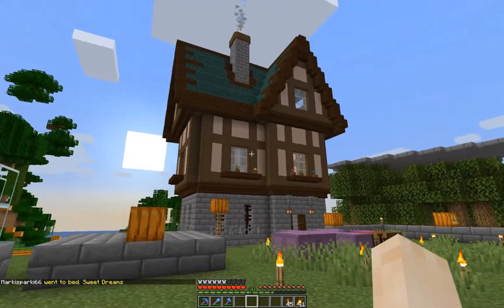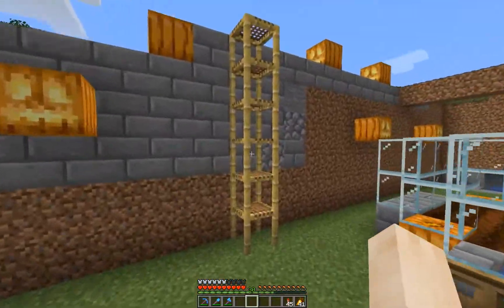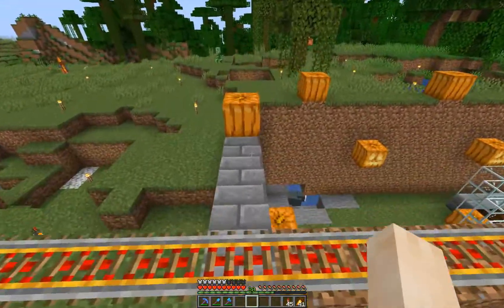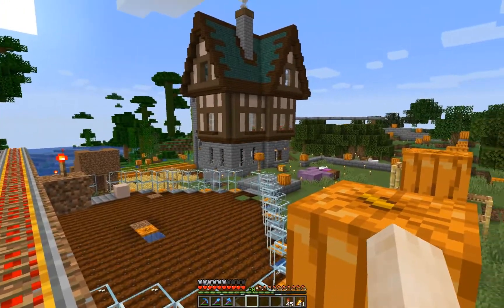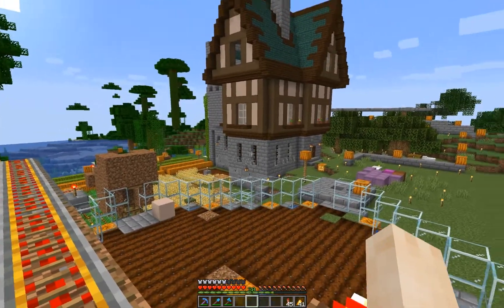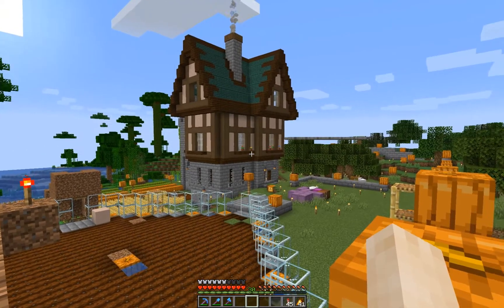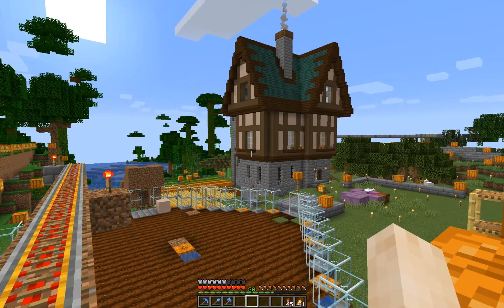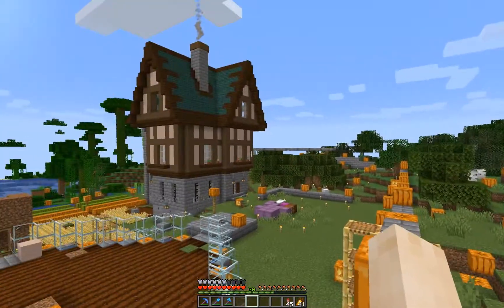Well guys, doesn't that look a lot better than it did before? Let's take a look from a bit further away. I decided to go with the dark oak fences — this actually looks a lot better than the glass in the stone section of the building. I added balconies here, though this is still not finished — no flower pots on this side, and the roof isn't finished either.